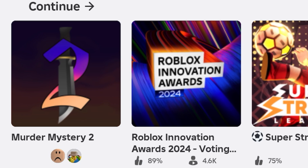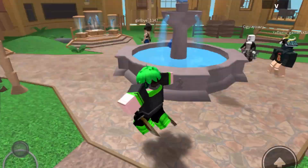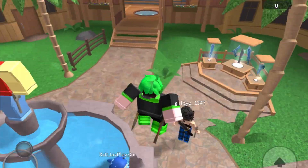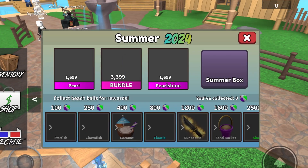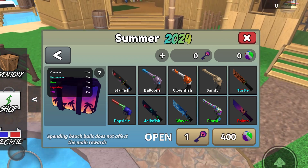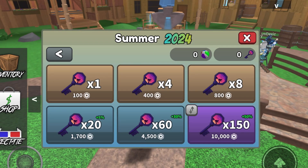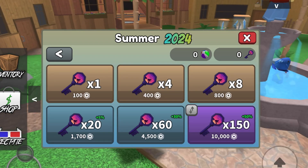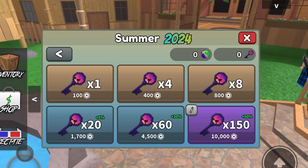And now I'm going to be going into a public server to see what the new map is. I think it's probably some sort of like beach resort type map. Also, I assume there probably is a new godly in the summer box — there actually are odds for a godly, so there is a godly in this box, which is cool. And also you can actually buy keys in the shop. This update is really cool how we can actually play it for the entire summer. After we complete the battle pass, we'll still be able to open the box, which is really cool.